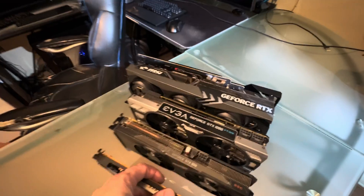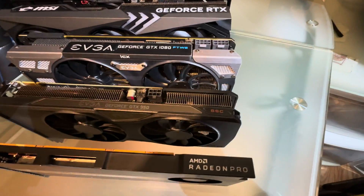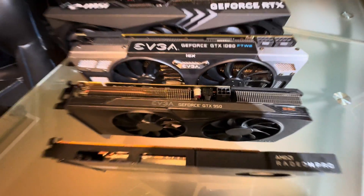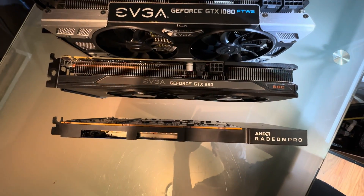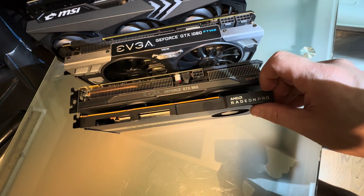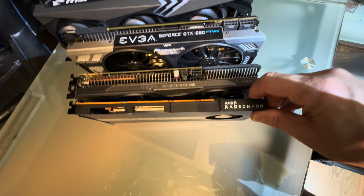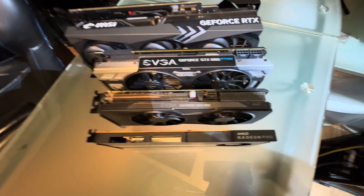I lined them up from back to front. Sitting next to it I have a GeForce GTX 950, which anyone that knows what that is knows it's a fairly small card. What we have here is a card that's basically about half — maybe a little less than half — the actual total footprint, size, and mass of a 950.